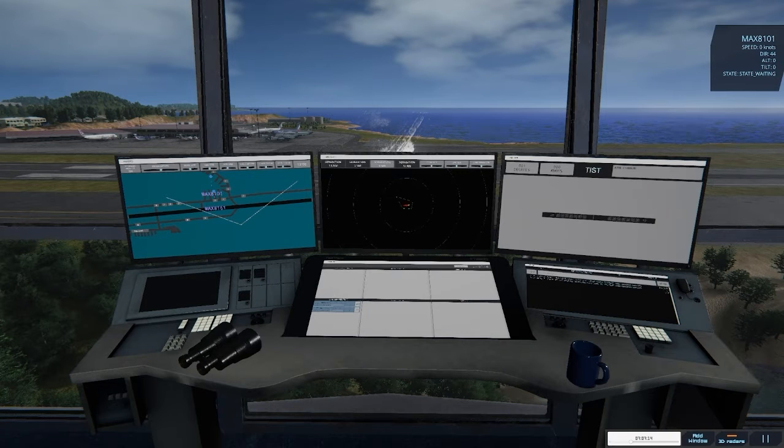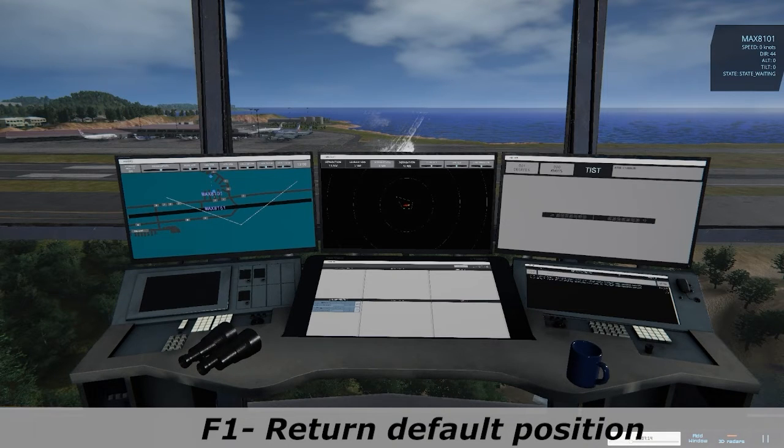This is the default position when you start the game, where you can see the airport and the screens at the same time. You can return to this position at any time by pressing the F1 key.